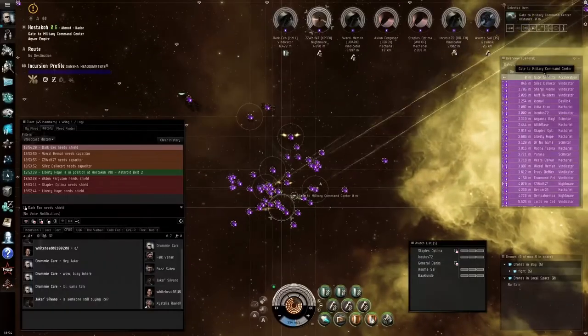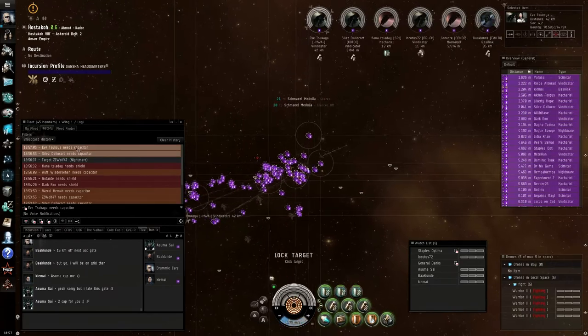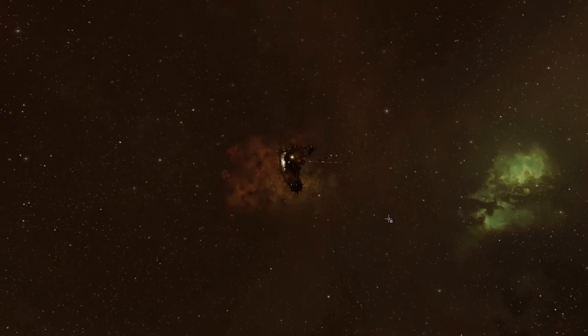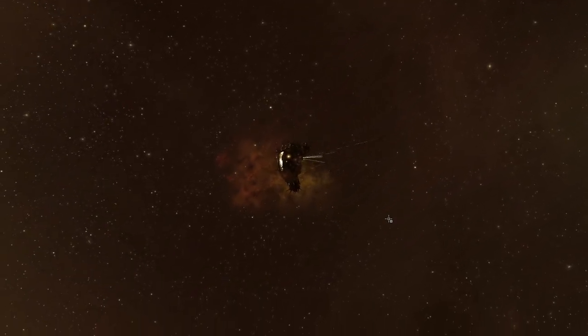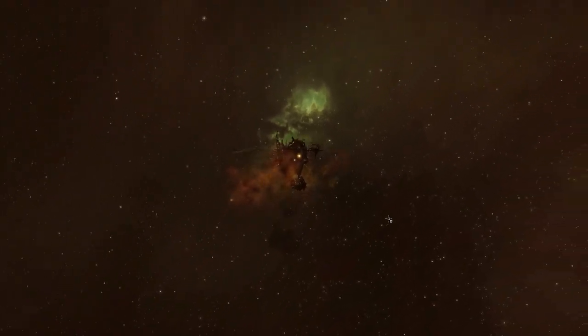The TPPH is the longest but easiest site. There are three rooms. The gates are 60 km far from the warp-in. Gates only spawn when the full room is done. In the third room there are three waves. At the end, the tower needs to get shot down.